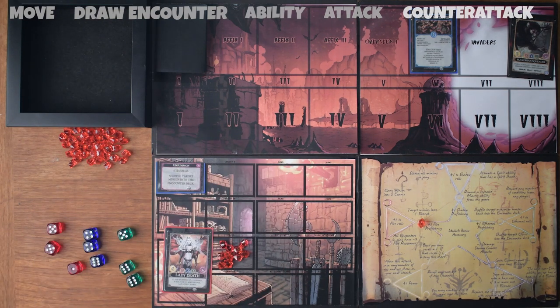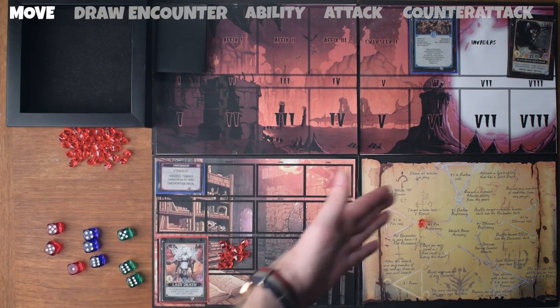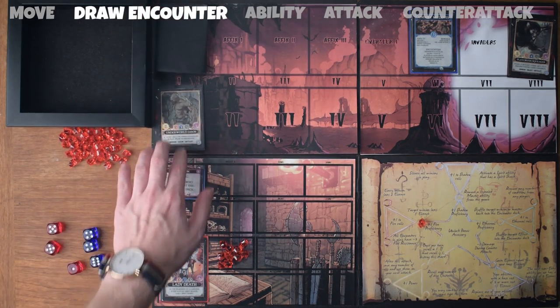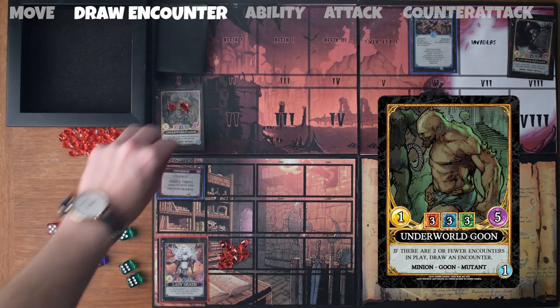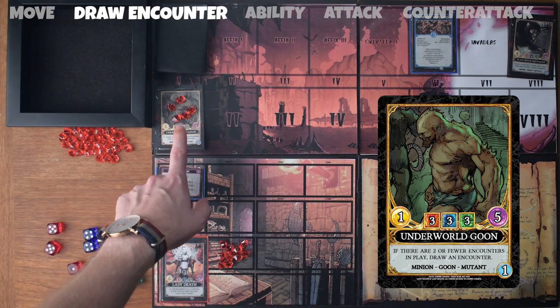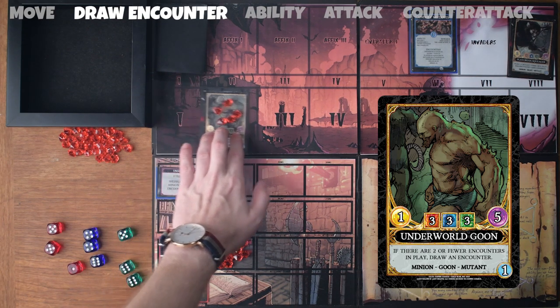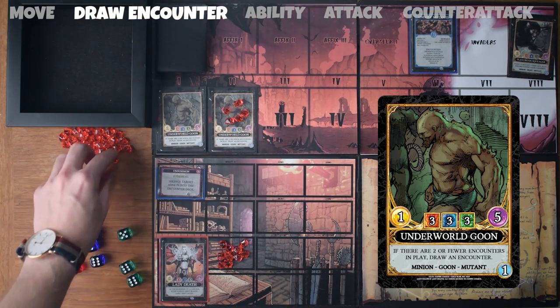On to turn two. For our move phase, we don't have any encounters in play, so we don't have to move them forward. Next, we draw an encounter and we've got an underworld goon. He's got an essence of five — we'll mark that with five essence counters. He's got a power of one, and his resistances are three in fire, three in shadow, and three in ethereal. His game text reads: if there are two or fewer encounters in play, draw an encounter. So we move him forward a position and draw another encounter — we get another underworld goon.